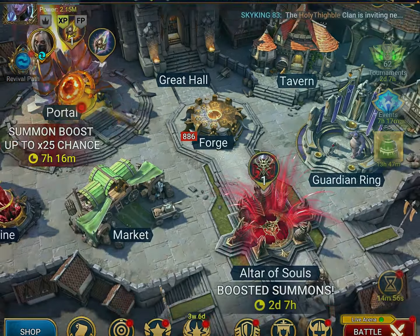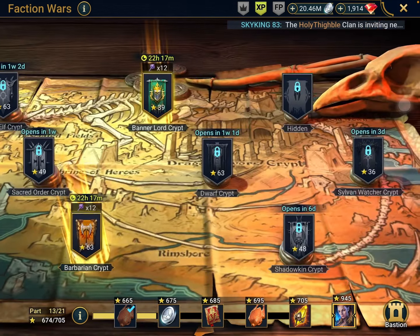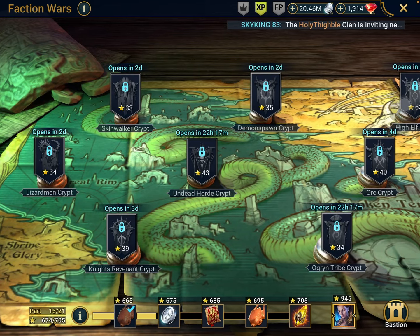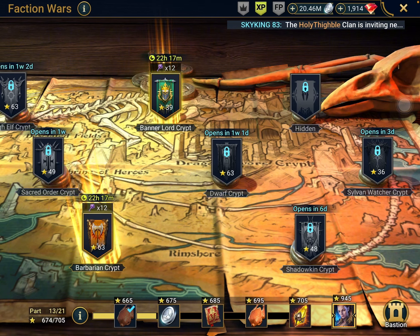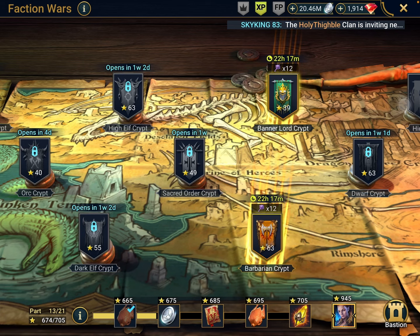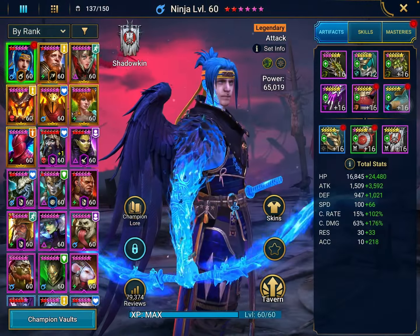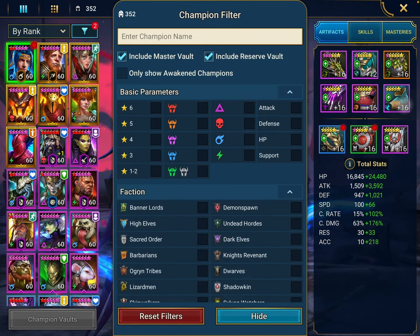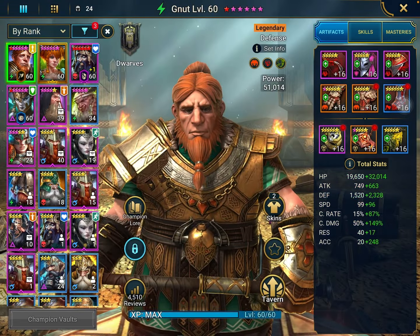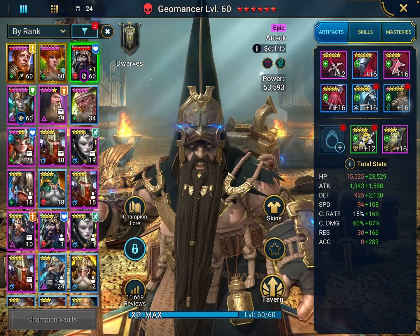Aside from that, I've been doing faction wars and I've gained maybe nearly 100 stars for the past week. My dark elves is nearly done as well. The funny thing is people say dwarf is the hardest, but dwarf is actually the first faction wars that I've completed — then I did high elves, then barbarians. If you guys do need a dwarves team, the team I use is actually here, though I can't show you since the crypt is closed right now. For the dwarves, I used Molly, Geo, and Demetha.